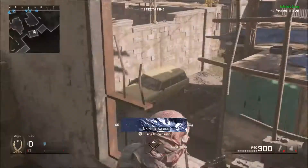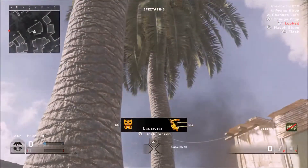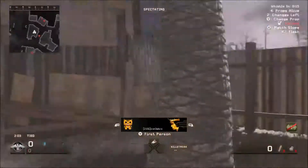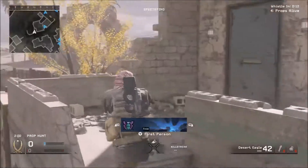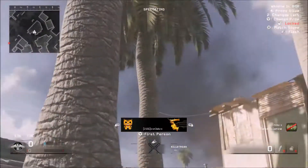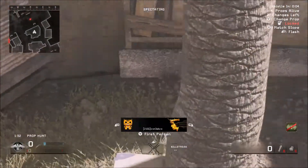Then we have the USP-45 with Red Dot Sight. We've had pistols with Red Dot Sights in the past — like Black Ops 2, Black Ops 3. It's nothing really too big. It's kind of just like, hey, you want a Red Dot on your pistol? It might help you get some headshots, because you need headshot challenges. So go at it if you want.